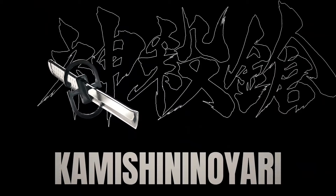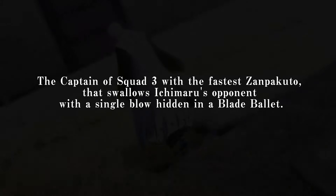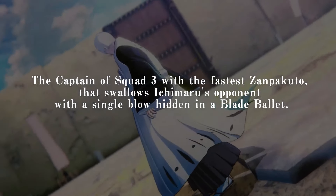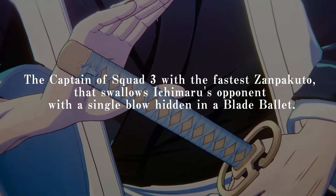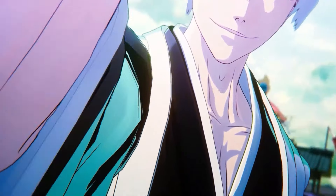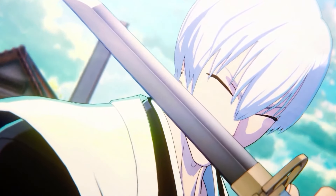This teases what's in store for what the blade can ultimately do. The captain of Squad 3 has the fastest Zanpakutō, which swallows his opponent with a single blow. Hidden in a blade ballet, Gin starts to fight off with Shinsō in hand. This is made more evident when we get the description of his signature attack.